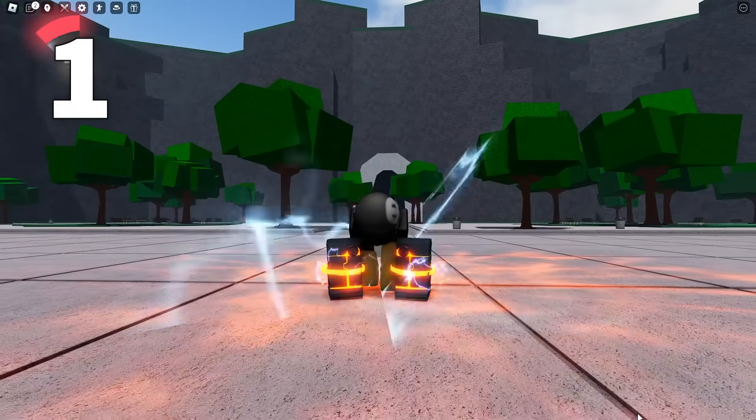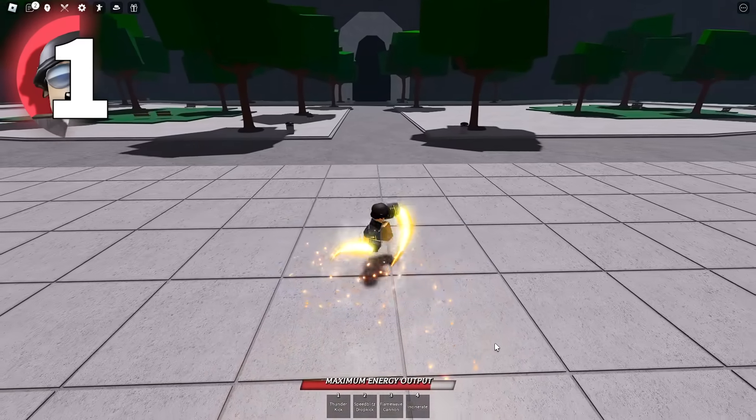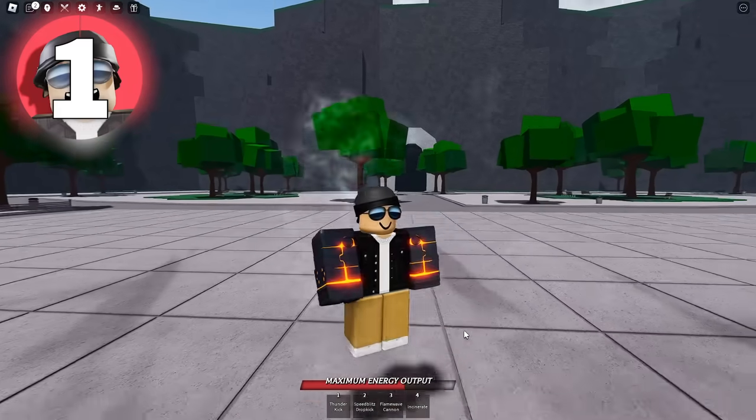Starting off with number 1, which is a modification to Genos' ult. Basically, when you miss Thunder Kick, it now does this variant. As you can see, you miss and you do this instead. It looks super cool.